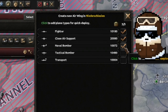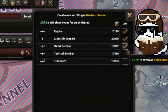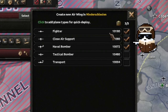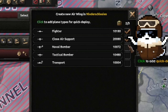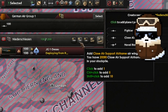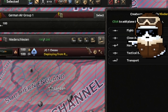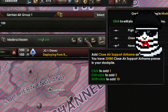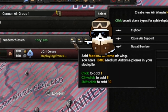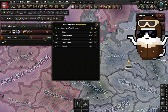It's a shortcut to deploy air a lot faster. Right now I have Fighter, Close Support, and Naval Bomber selected. Basically, the tick means you can only choose three of them to quick deploy, and they show up as buttons on the left side of your screen next to the Quick Deploy button. There's Small Airframe (the fighter), Close Air Support, and Medium Air Wing (the Tactical Bomber). If you want to deploy fast, you just spam this button.